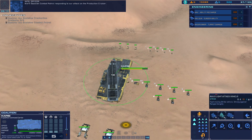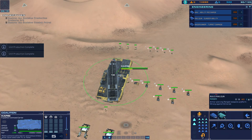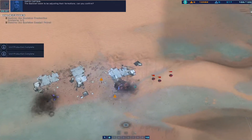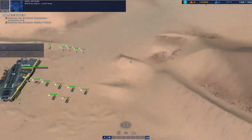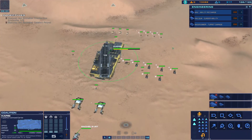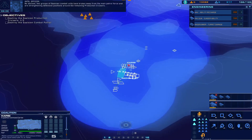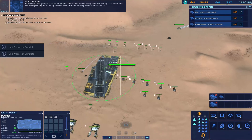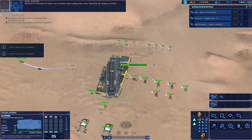Alert - Galcium combat patrol responding to our attack on the production cruiser. I want four of those, light attack vehicle online, I want one of those. First Galcium cruiser destroyed. The Galcium seem to be adjusting their formations. Two groups of Galcium combat units have broken away from the main patrol force and are strengthening defensive positions around the remaining production cruisers. Galcium production cruisers are actively fabricating new units, stand by for enemy contact.